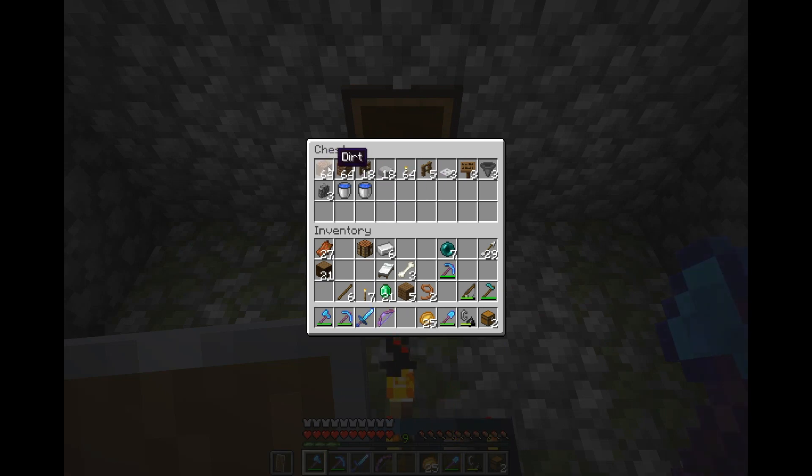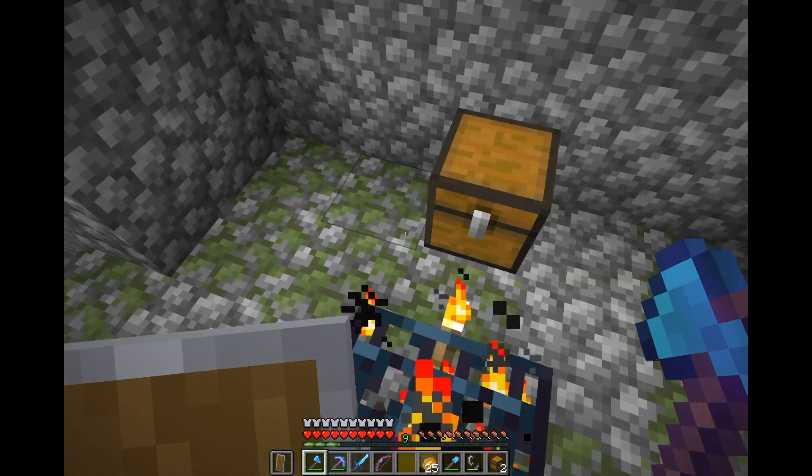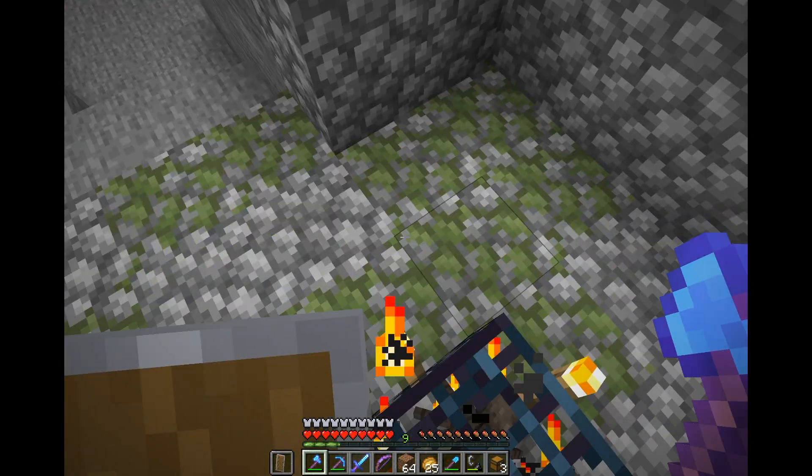All the materials needed for the farm: you need some temporary blocks - I'll be using dirt for that. Some fence gates, 18 of them. 18 stone slabs - it doesn't have to be smooth stone slabs, just slabs. Some torches, spruce fence, and iron trapdoors - it has to be iron trapdoors. Spruce signs. Three hoppers, cobblestone wall, and two water buckets. That's really all you need for this farm. It's really simple, so let's just start building.